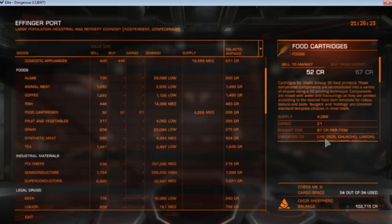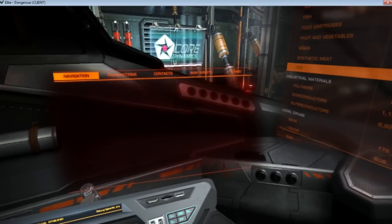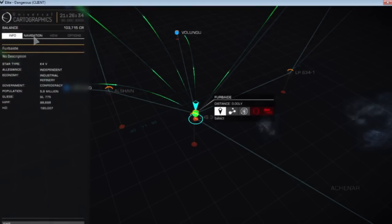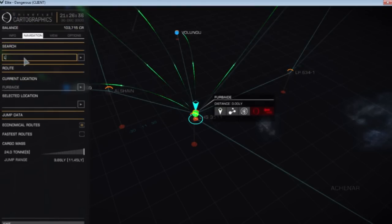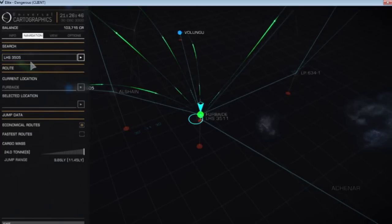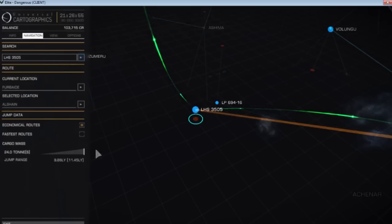We are going to take this to LHS-3505. So I'm going to go into my menu, my galaxy map right here, and type in LHS-3505. There it is. We're going to hit this button here, which is to plot our route, and it's 9.91 light years away.